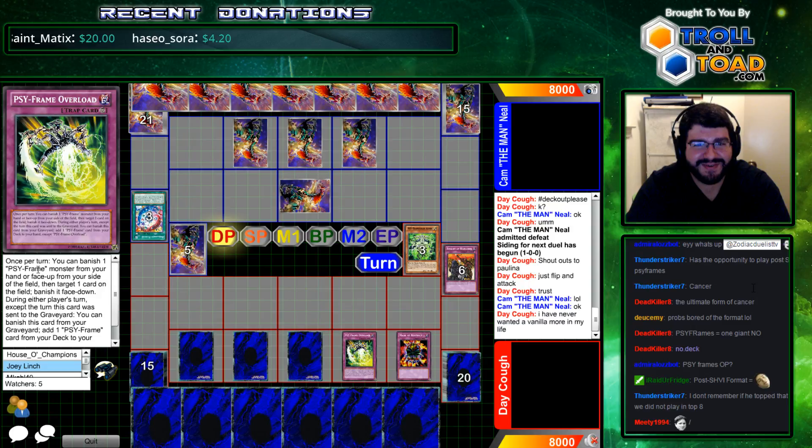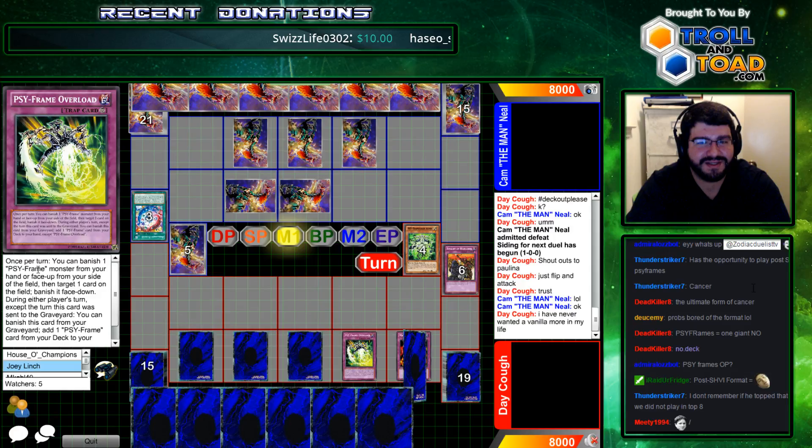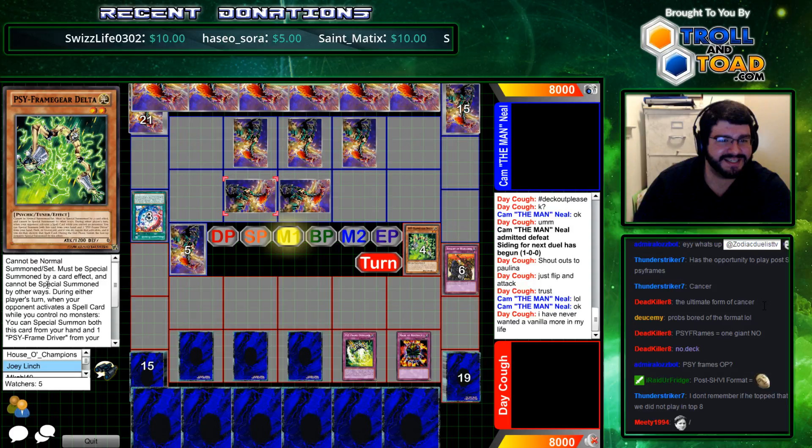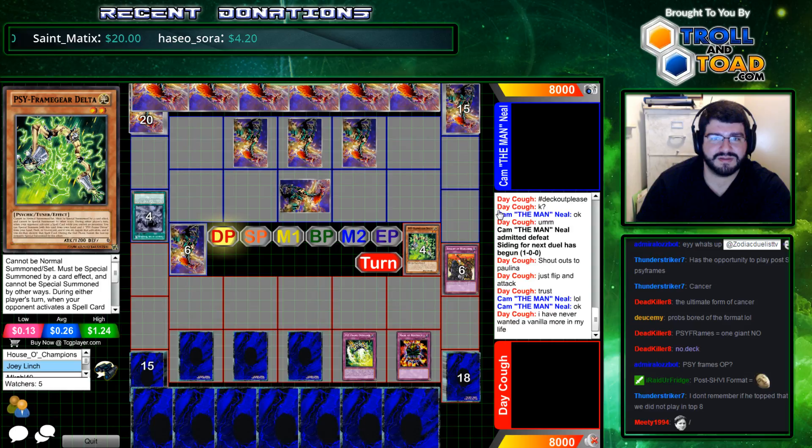Yu-Gi-Oh! All of these traps. Your move. Dun-dun-dun-dun — Yu-Gi-Oh! It's time to duel. What is that? Elta? Is this the one that negates spells? Yeah. Do we have a vanilla monster yet over here?